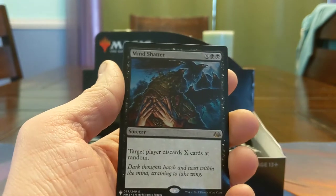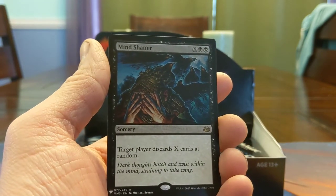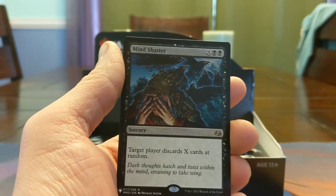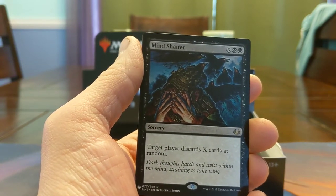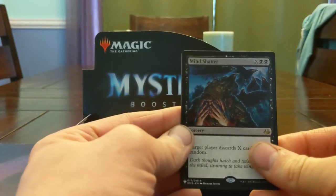Mind Shatter — X Black Black, target player discards X cards at random. This card's pretty solid. I prefer to just get their whole hand these days, but random discard a lot of times just tags what you need it to tag. It's pretty sweet — you just have to have the mana to put into it.